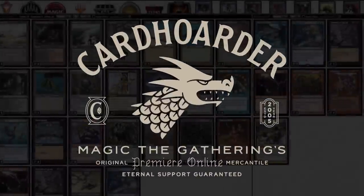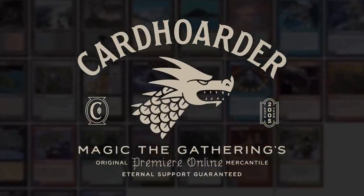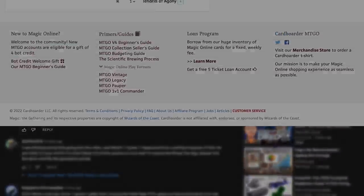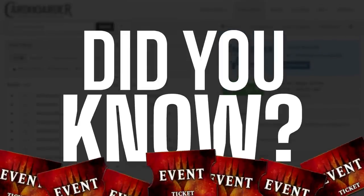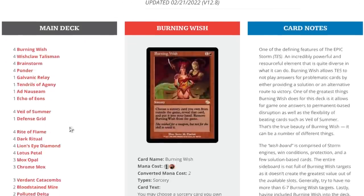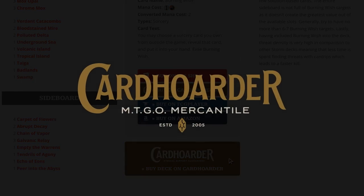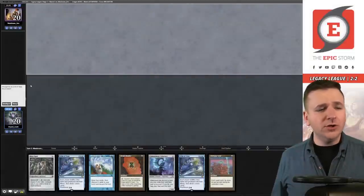With Card Hoarder, renting your favorite combo deck has never been easier — there isn't a more affordable solution for Magic Online. Want to play the deck in this video? Check out the link in the comments to easily rent the deck from Card Hoarder. Did you know you can rent The Epic Storm from Card Hoarder for as little as seven tickets a week? We've made it simple by including a button to rent the entire deck at theepicstorm.com/decklist.